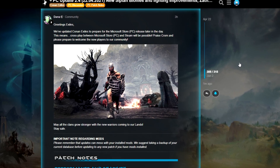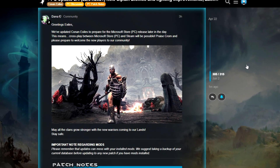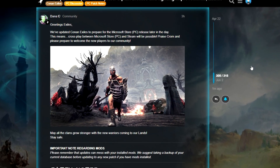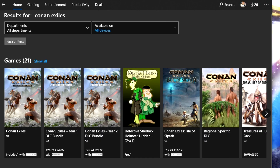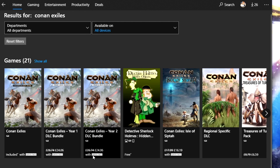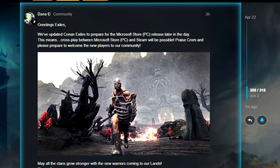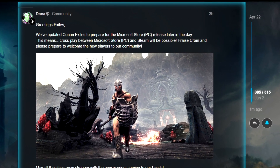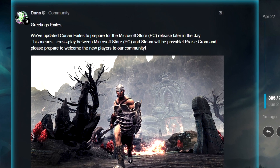They've said they've updated Conan Exiles to prepare for the Microsoft Store PC release. This means cross-play between Microsoft Store PC and Steam will be possible. You can have mods on Microsoft Store PC, and possibly Game Pass too, since Conan has already confirmed they're releasing on Game Pass. Unfortunately, mods won't be available for Xbox console users, but if you have a PC with both versions you'll be able to cross-play with your friends.